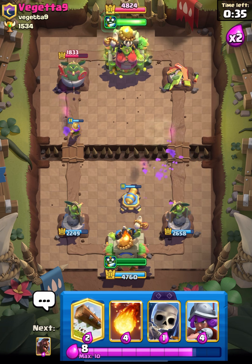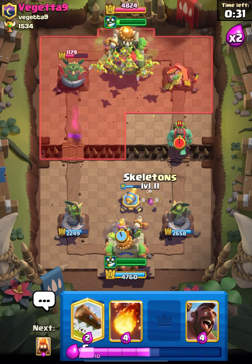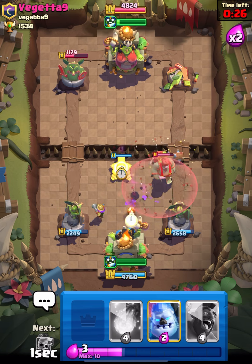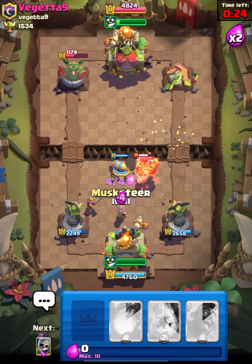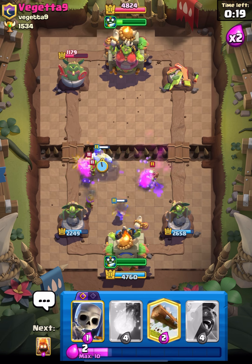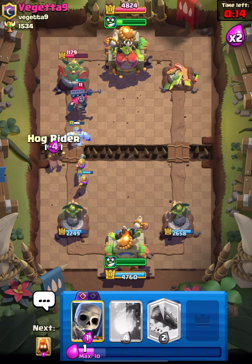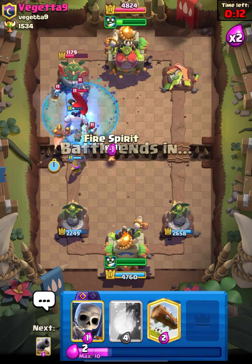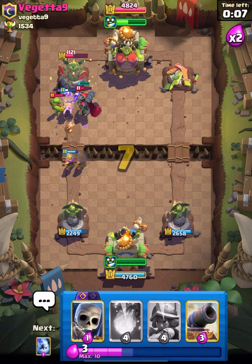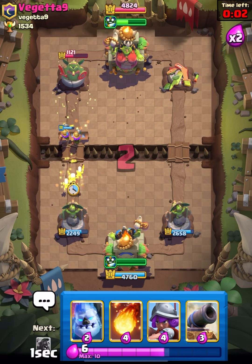Hog is on his tower and he has to take a lot of damage. Cannon will take care of the graveyard as well and musketeer is giving us a lot of damage. Let's go in with our log and get ready with another cannon — he was not expecting that. I think he is in great trouble right now as we have two musketeers coming in and we can go in with our hog that will give a lot of tank for our musketeers. GGs, let's move on to the next one.